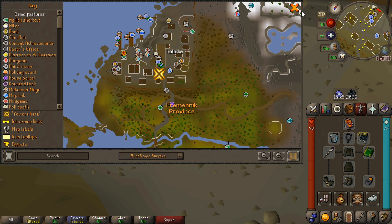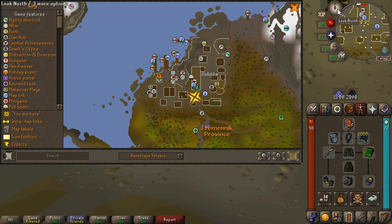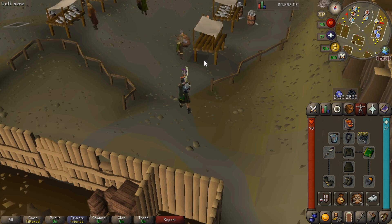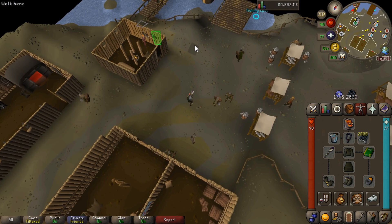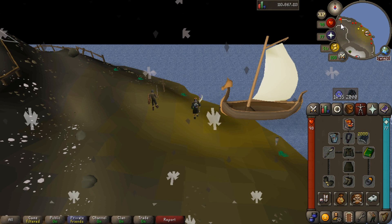We're going to go over to the boat we need to get to where the DK boys are. There are quite a few charter boats in Rellekka. The one we are going to use is Waterbirth. We're going to run around to this ship here, which is the first one on the furthest left dock. We're going to travel to Waterbirth Island. It's the one that looks like a little sideways moon, and then we're going to run west.